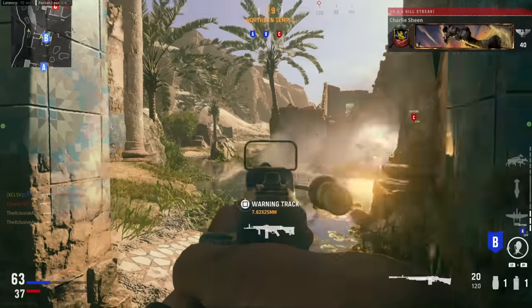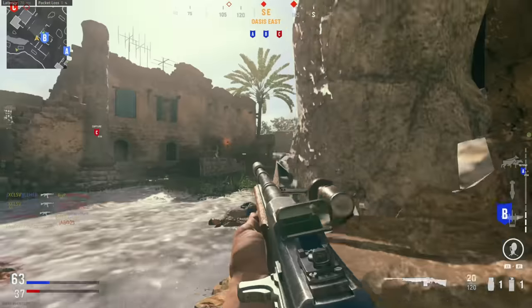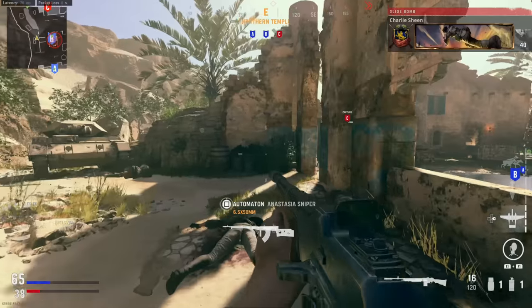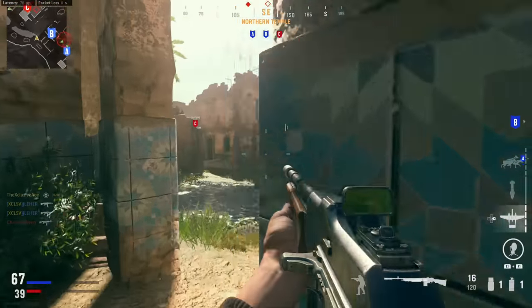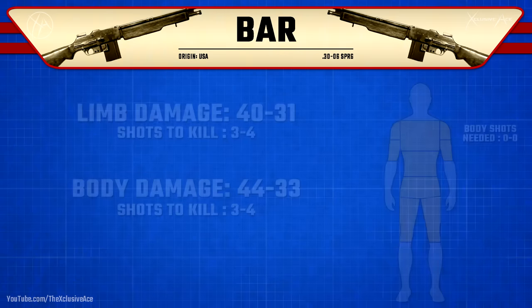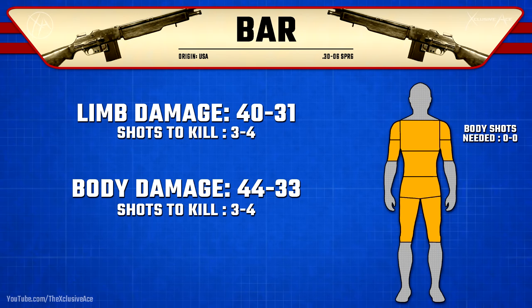What's up guys, my name is Ace and welcome back to another Gun Guide — the series where I go into great detail with all of the stats as well as some excellent attachment combinations on every gun in Call of Duty Vanguard. In today's episode we're moving on to the BAR. Starting off as always, let's have a look at the damage profile. Even though you deal a little bit less damage to the limbs, no matter where you hit them in the body it's going to be a three-shot kill up close and a four-shot kill at a distance, so this gun is very forgiving.